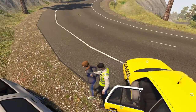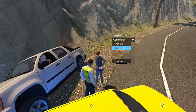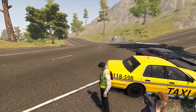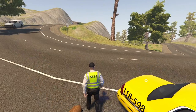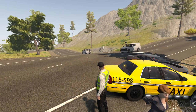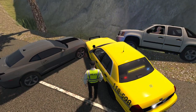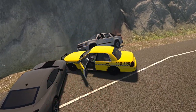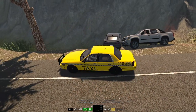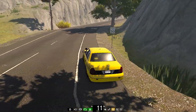I'll grab the suspect right here. I don't really want to transport a drunk person myself. Prisoner transport for the suspect is en route. Which way do you think they'll come from? From the left — and there they are. That other driver is probably drunk too. I just love how chaotic the world is in this game — it's insane. And honestly, that's what you want in a police game: lots of action happening.